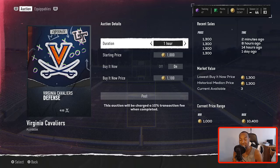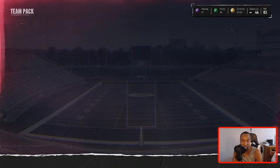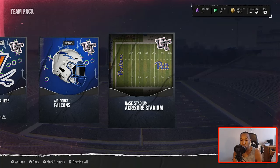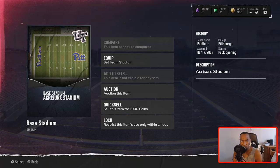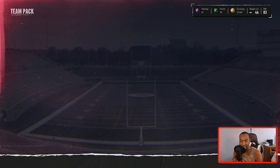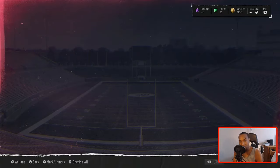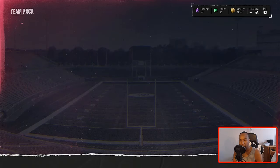I did this method last night and I pulled a couple of playbooks. For example, I pulled the Arizona defense and that sold for 7,000 coins. So if you pull something like that, you can actually make some decent profit off of this pack. Same with the uniforms — if you get a uniform that people want, that's going to sell for more. If it's not going for over 2,000 coins, then you just want to quick sell it and keep it moving.